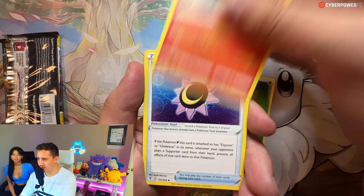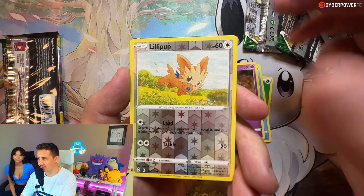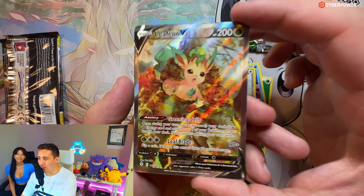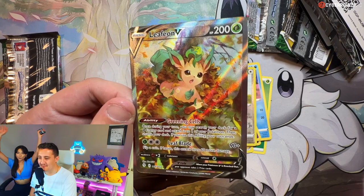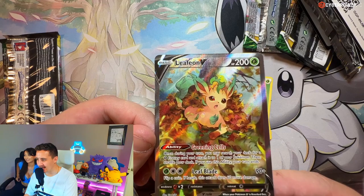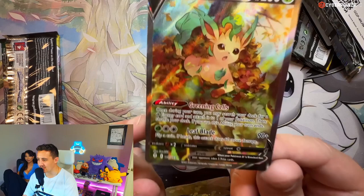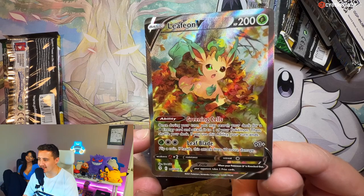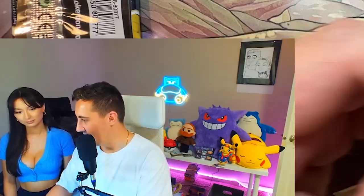Aroma Lady, Scraggy, Fletchling, Gossifleur, Carvanah, Pumpkaboo, Lilligant. Oh! Leafeon V full alternative art! Our first Evolving Skies alternative art! Finally - our very first Evolving Skies alternative art, it's a Leafeon V. The other version would be the Leafeon V Max alternative art secret rare, which is just lovely - such a nice card. That's one of our best hits from the Costco boxes. It's my first ever Evolving Skies alternative art!